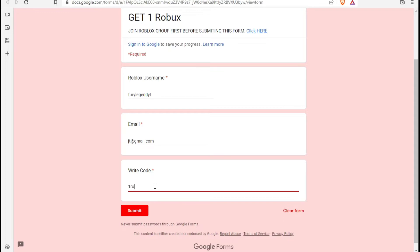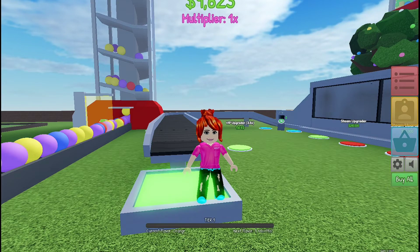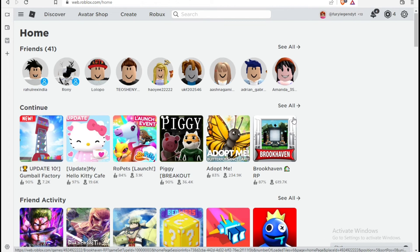The code right now is 'onerubux'. I will share the code every day because I know how to find it, so subscribe to my channel to get the daily code video. I have submitted the form and now I'm earning one Robux daily. I'll show you how they paid me — you can see 'Group payout: 3 Robux.' This is the Robux given by the group.